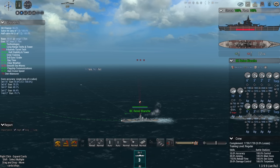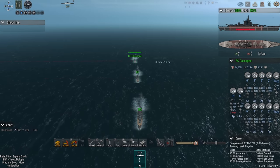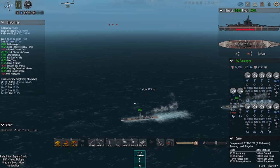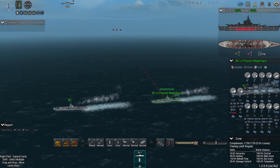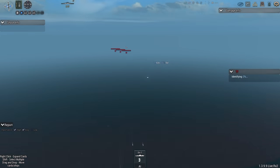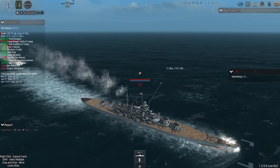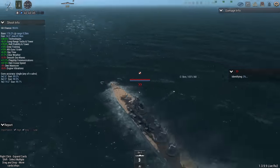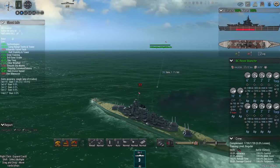The fight begins. Reine Blanche, Le Poisson Magnifique, and the Gascon — these are the Le Poisson Magnifique class, designed by Le Flatfish. The Germans are represented by the Rheingold class, as designed by Bali 8870. Dual barrels, 14.2 inch — not the biggest, but really bloody accurate. And the French are about to find out.